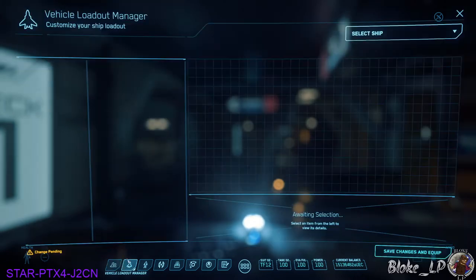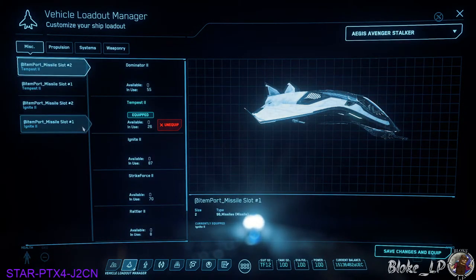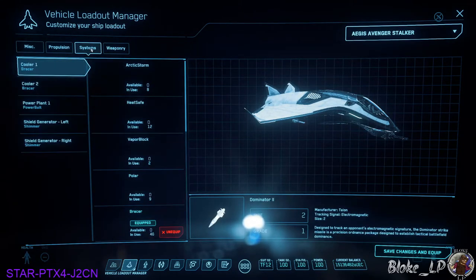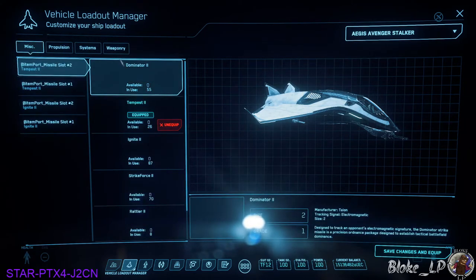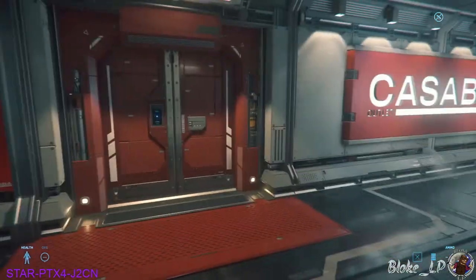The next tab is for your ship loadouts. If you select a ship — for example I'll pick the Avenger Stalker — you're going to be able to go through and replace any of the weaponry on it, propulsion system, power plants, quantum drives, any weapons, missiles and stuff like that. You do all that in here. You can pull components off other ships and put them on some ships if they fit. Otherwise you go to Dumper's Depot and buy all that stuff.